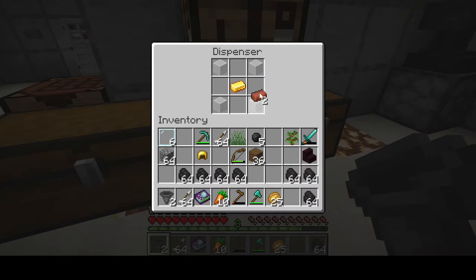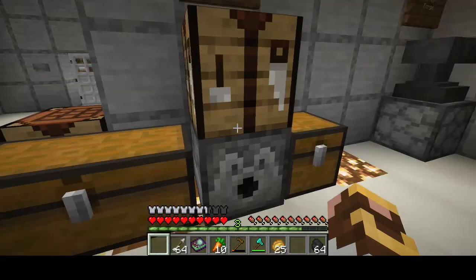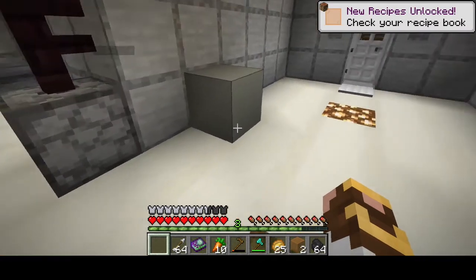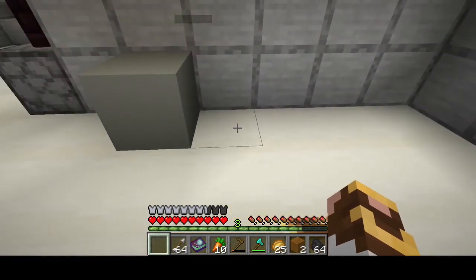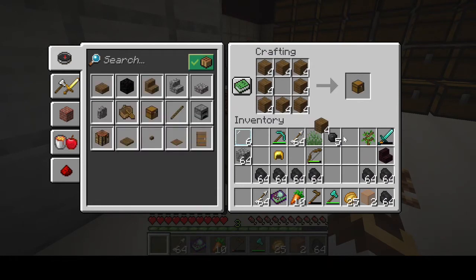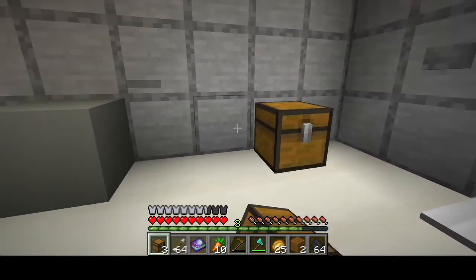This is pretty slick - it pulls about a stack a second. The one thing I didn't like about the output ducts is when pulling items from a chest, it only pulled the top row, which was frustrating. However, the way this is going to work we don't have to worry about that, because we're going to import items into a double chest.